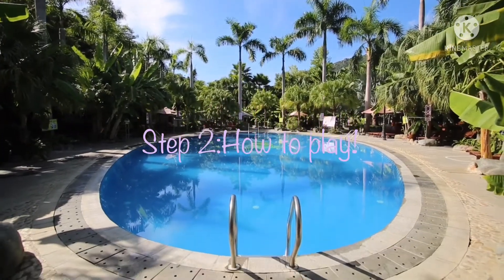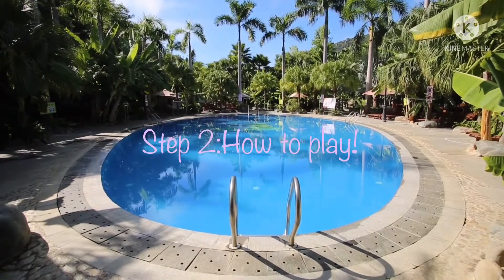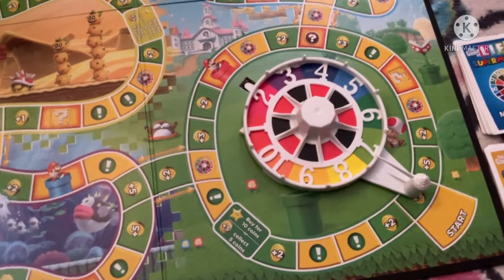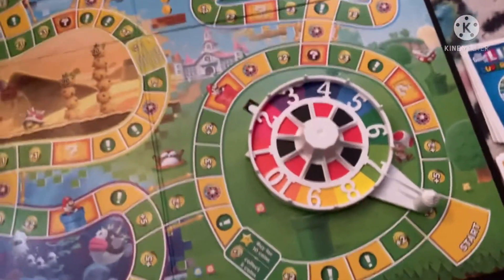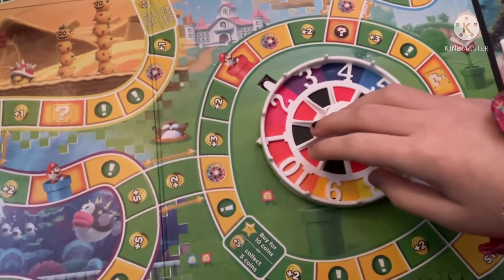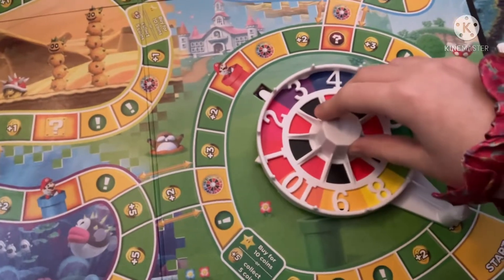Step two: how to play. First, everyone gets to spin the spin wheel to see who goes first, and whoever has the highest spin goes first.